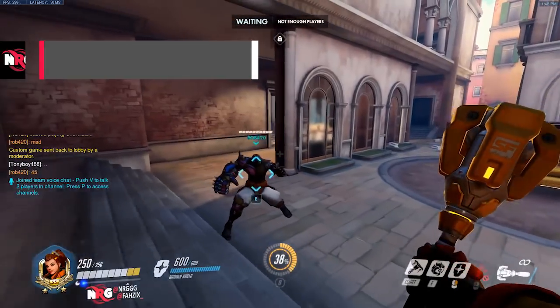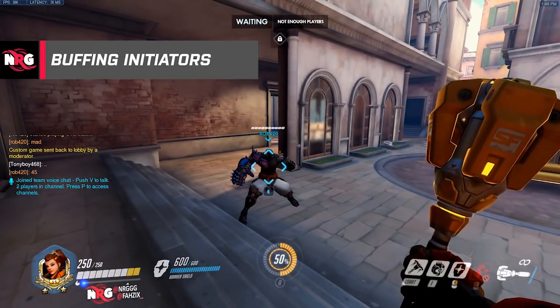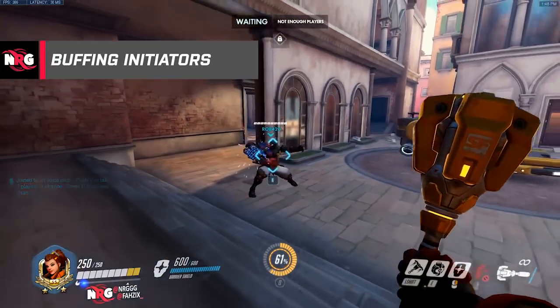You can give initiators like Doomfist, or Genji, or Winston armor before they initiate, which makes them even tankier during fights.